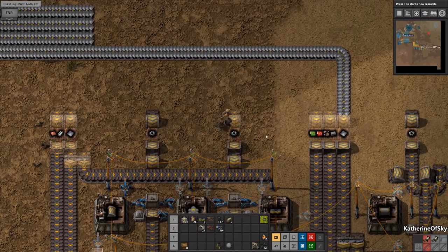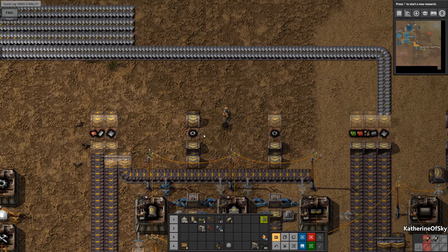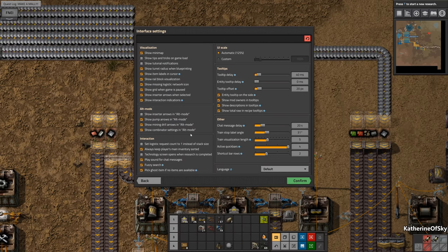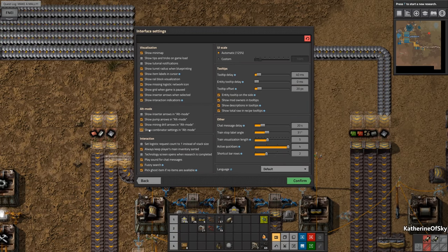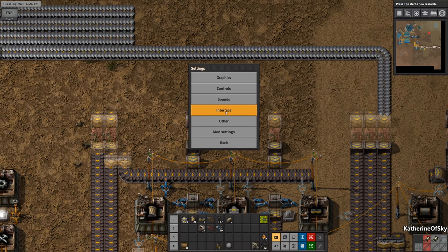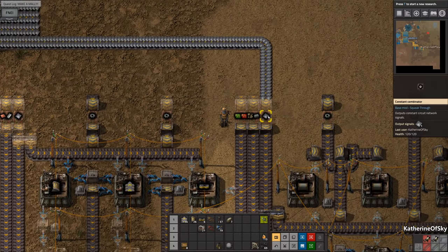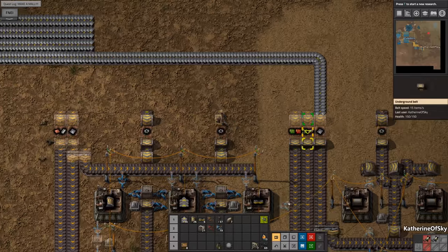At the top here, if you're not familiar with this, these are constant combinators and they show a product — but only if in your settings you have alt mode turned on. So if you have 'show combinator settings in alt mode' enabled, it'll show you. Otherwise if you turn it off, they turn off completely and the mall is like 'oh my god, what do you put there?' So always keep that on. I've made this mall so that it doesn't matter which side of the belt you put things on — it's half a belt of this and half belt green, half belt red, and the same with the others.